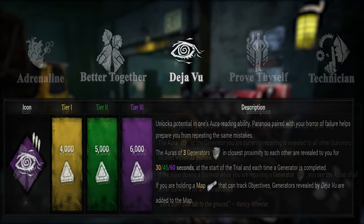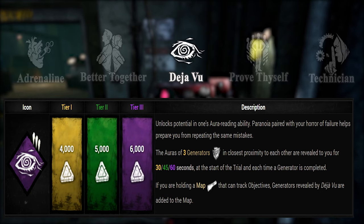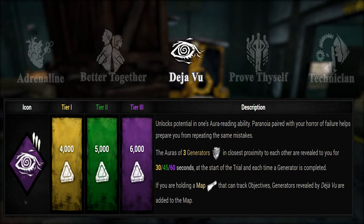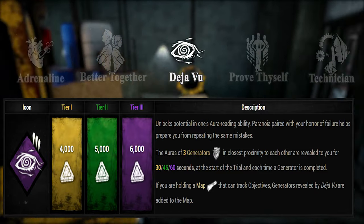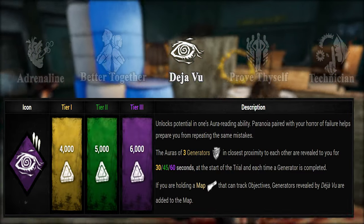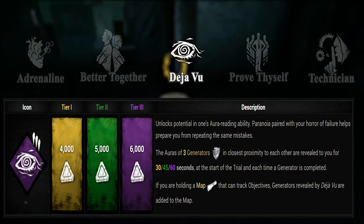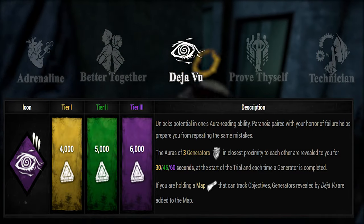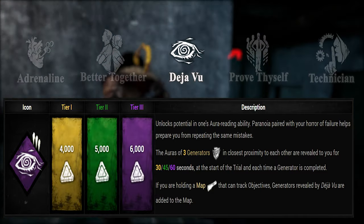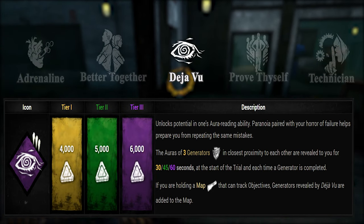Deja Vu. If you ever want to get a grasp of the high-priority generators, Deja Vu is the perk for you. It will show you the three gens that are closest to each other, once at the beginning of the game and every time a generator is completed for a whole minute at its highest tier. Equipping this basically eradicates the possibility of three-genning yourself and is highly recommended for newer players and even experienced players if you want to get a better grip of certain maps.